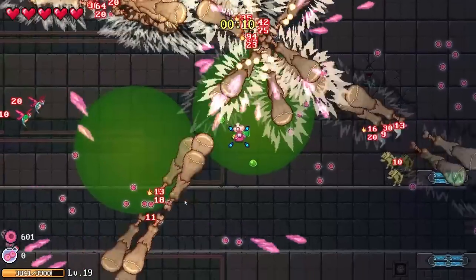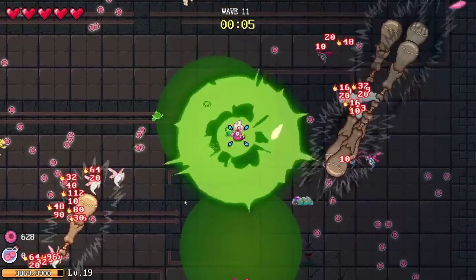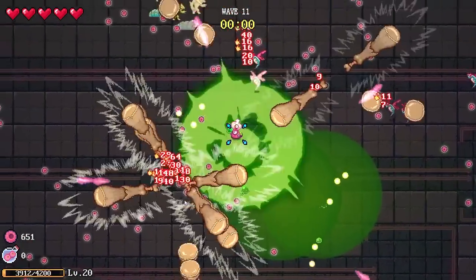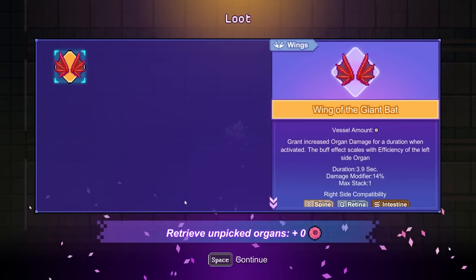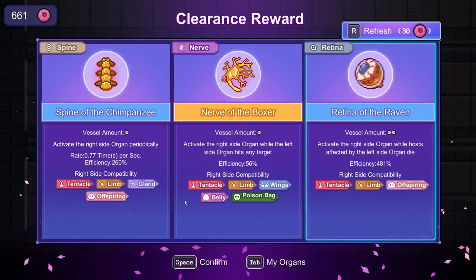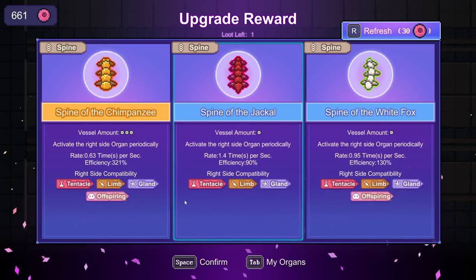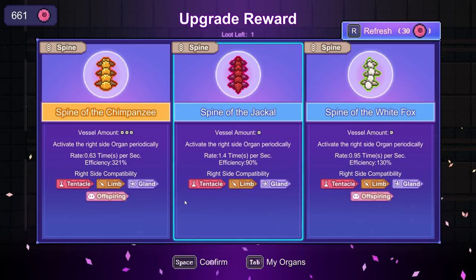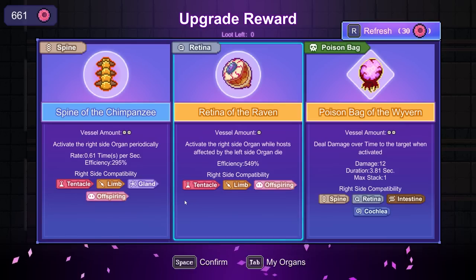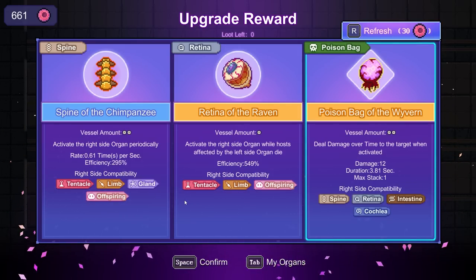So: one — the actual equipment in this, the various parts you get, are kind of boring. They're kind of bland — it's just like, largely each layman is going to behave in the exact same manner. Another Nerve of the Boxer, sure. Spine of the Chimp. Even faster Spine of the Jackal. Poison Bag of the Wyvern: damage over time to the target when activated. What's the difference? I have no idea.